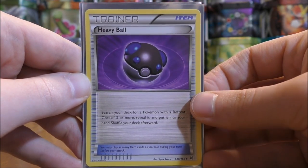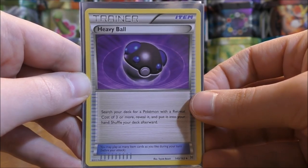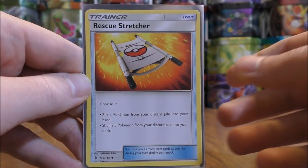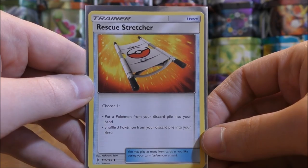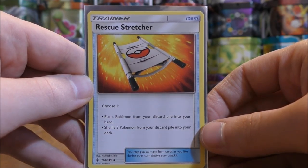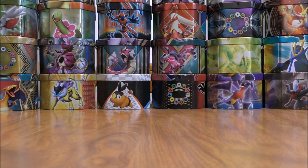I have one Heavy Ball Trainer — search your deck for a Pokemon with a retreat cost of 3 or more. I use this to get Wimpod, Garbodor, and Golisopod GX. The final item is Rescue Stretcher — when you use Professor Sycamore or Ultra Ball and discard Pokemon, you can either put a Pokemon from your discard pile into your hand or shuffle 3 Pokemon from your discard pile into your deck. Later in games, this also helps if you're running out of cards. The key for trainer cards is having plenty of tool cards and plenty of ways to rotate your active Pokemon to utilize Golisopod GX's First Impression move.